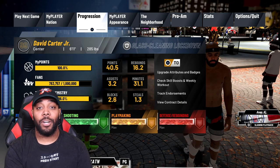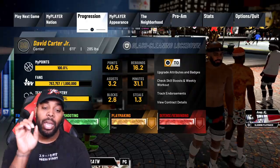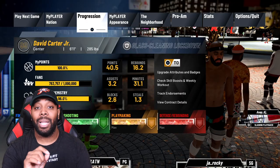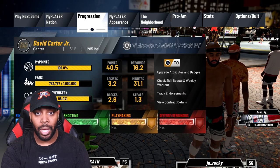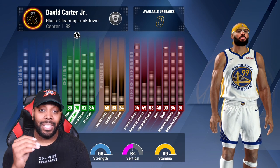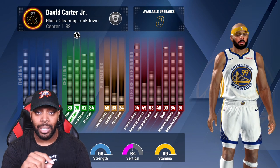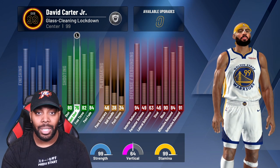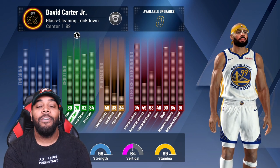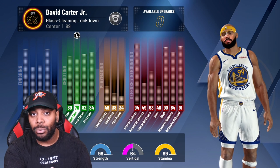First things first, we gotta hop into progression and I gotta show you guys my stats. This is a 99 overall build, and if you do not play like a 99 overall every single game with this build, you are doing something wrong - I play like a 99.1 to a 99.9 every single game. I get a 76 three-point shot at 99 because when you hit 95 you get plus one to every attribute across the board until you reach 99. With someone on the floor with Hall of Fame floor general, my three-pointer goes to an 80. I have a 52 to 55 percent chance from limitless - that's what range extender is for.